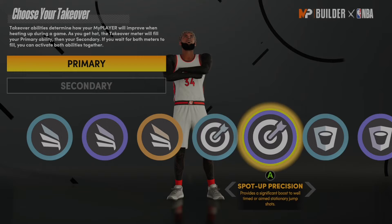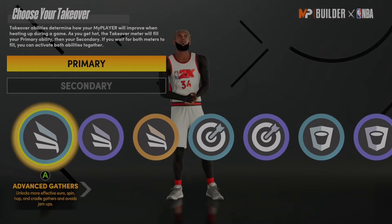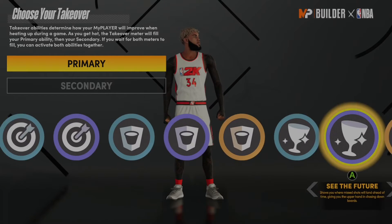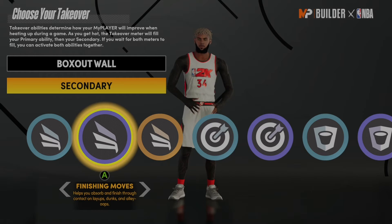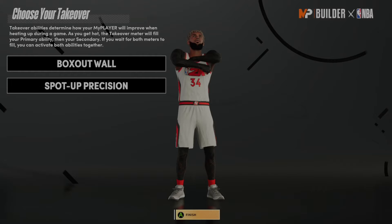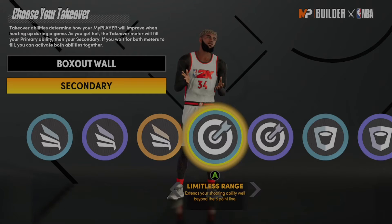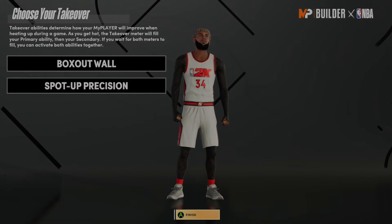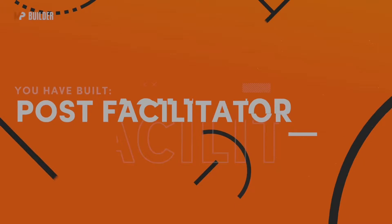Now, here is the takeover. I went with box out — the glass cleaning takeover. Because I went to stuff blocks with my 6'9 paint beast and it's good but not great. Now, you're going to go with slashing or spot up. Limitless range is kind of ass. I'll go spot up just to stretch out the floor even more. Because when you play rec, if you can stretch the floor as a 7 foot center, they don't think you can shoot. You're gonna shoot all the time.